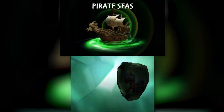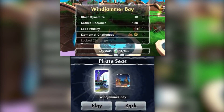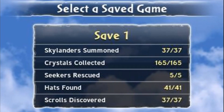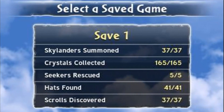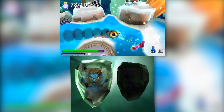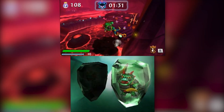That's not the entire game though — you still have the four adventure pack levels. You can scan in Pirate Seas, Empire of Ice, Darklight Crypt, and Dragon's Peak, each with one platforming and one arena level, for a total of 10 crystals per adventure pack and 165 crystals overall. For 100% completion, you'll need all crystals, all 37 Skylanders summoned, all five seekers rescued, all hats found, and all scrolls discovered. Beating the game takes under four hours, while 100% completion takes about 10 to 15 hours.